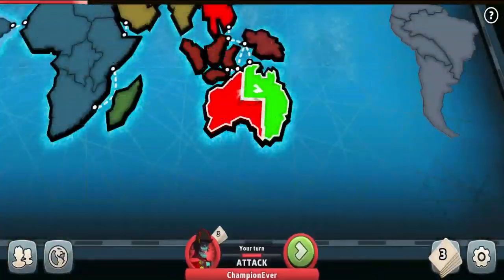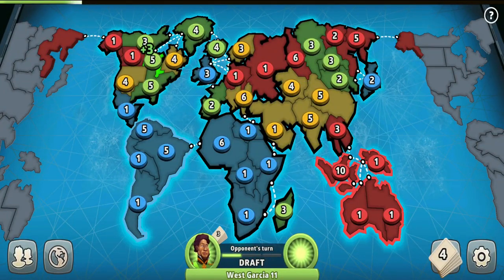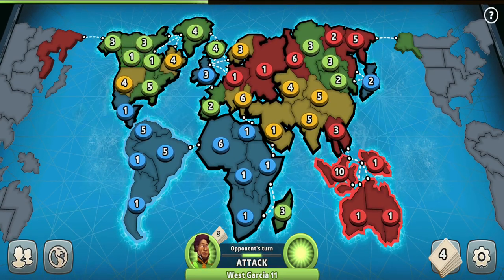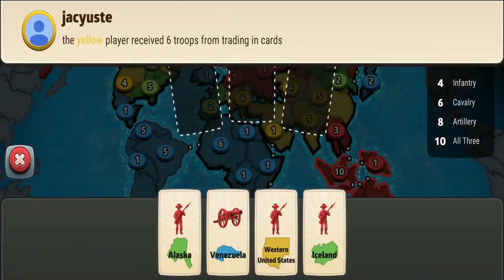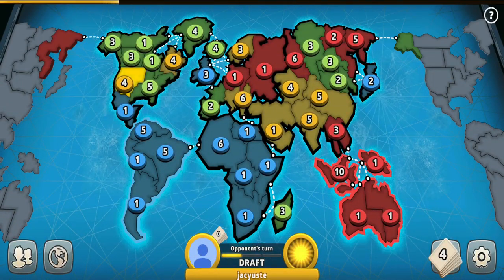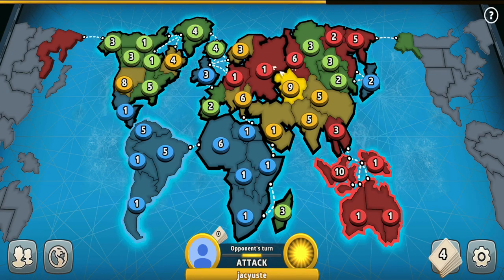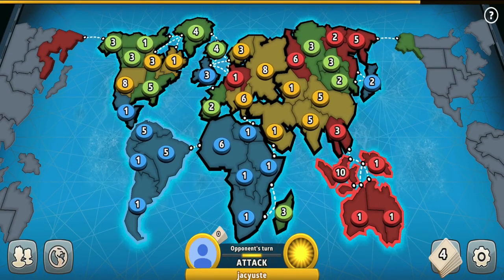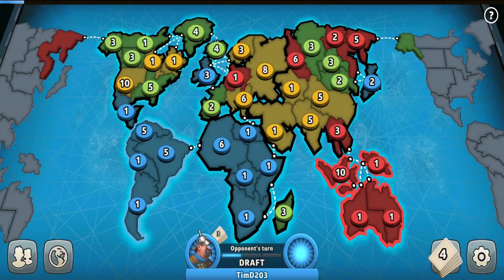In any case, I decided it was the best decision to capture Australia right now, especially when the blue player is expanding so much and craving for more. I didn't want him to turn in a set and add troops over here and maybe even swipe me out. You probably also noticed that I blocked my troops in Indonesia territory instead of Siam — this is because I didn't want to appear as a threat to yellow. But as you can see, he's not dangerous for me anymore — he put his troops to North America, far, far away from me.